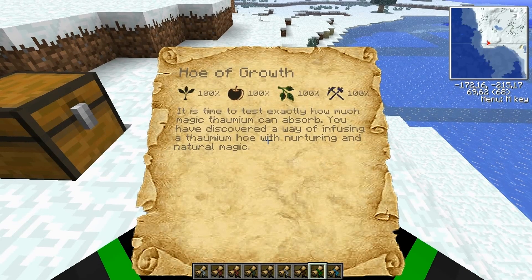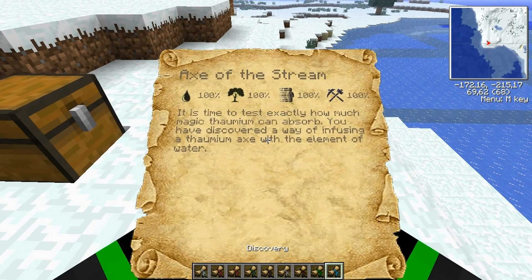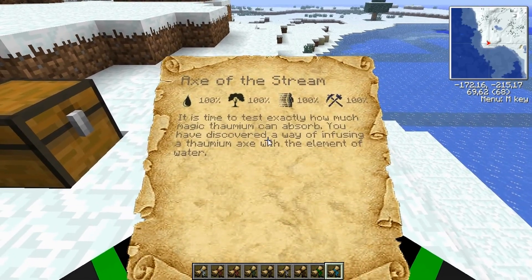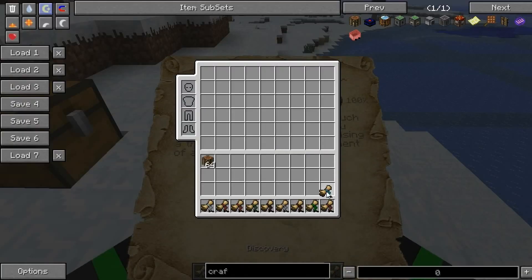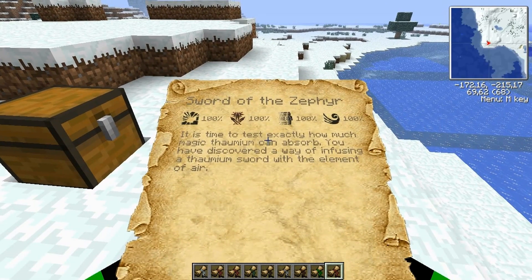Hoe of Growth — nothing hard here. Axe of the Stream — nothing special here. And no to the last one. Sword of the Zephyr — and there's nothing special here.